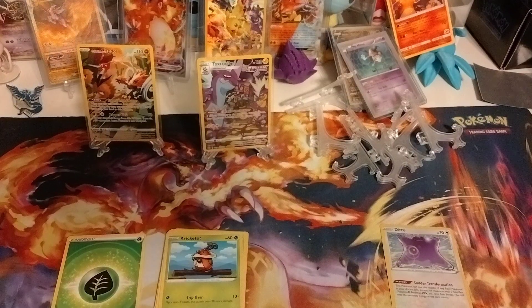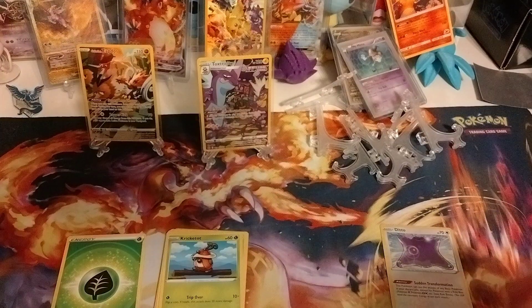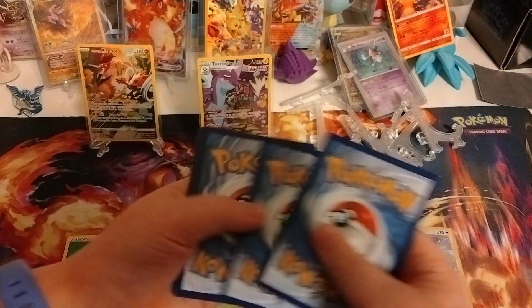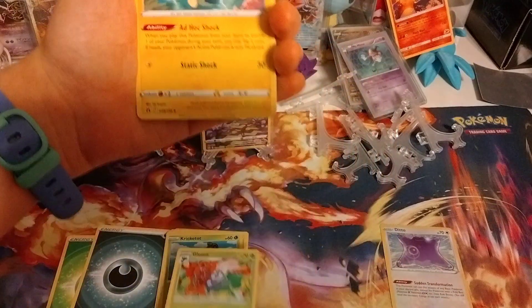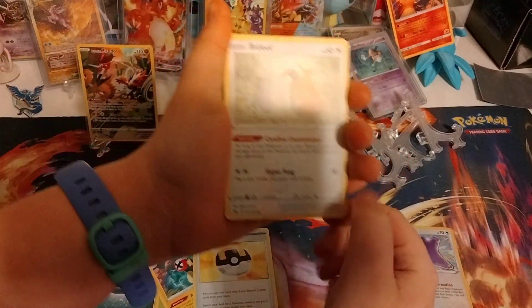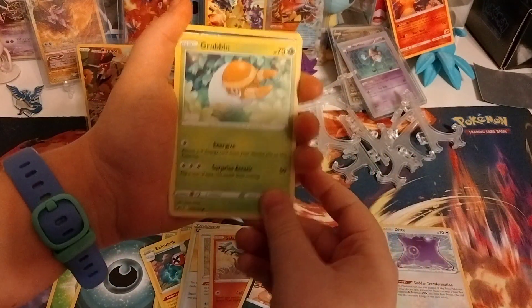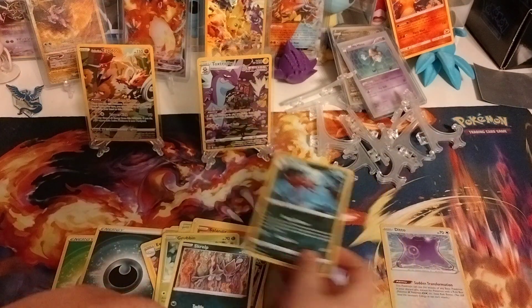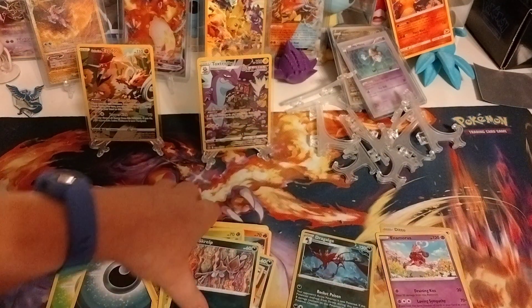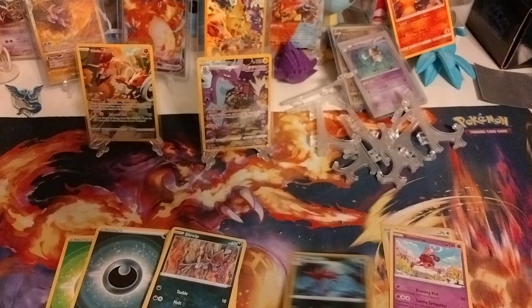I opened that — very weird. Got some trash, got the code card, you guys can have this one. Got dark energy, Gloom, Electrike, Ultra Ball, Bidoof, see a little shrine up there, Salandit, Purrloin, Graveler, Scraggy, Dragalge. I saw the Dragalge and Enamorus. We definitely still need this card. That's a cool card.